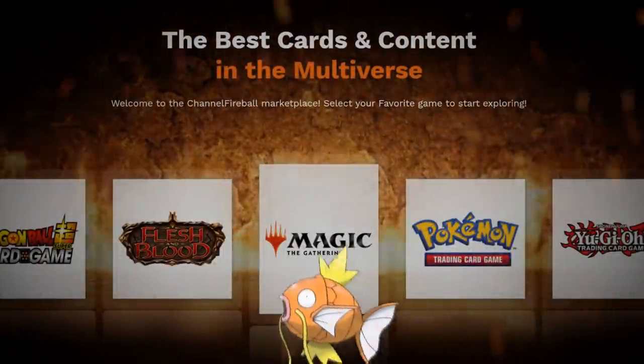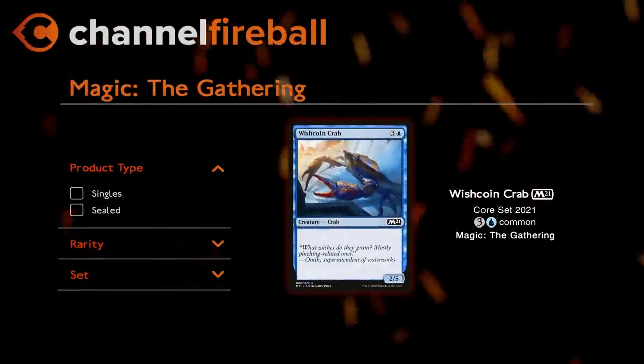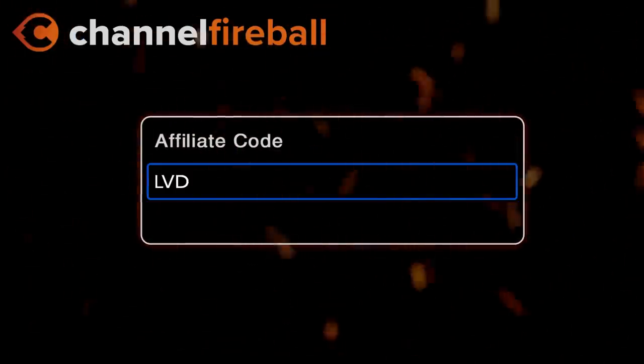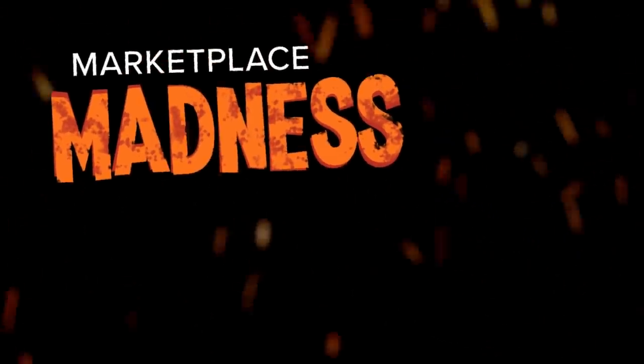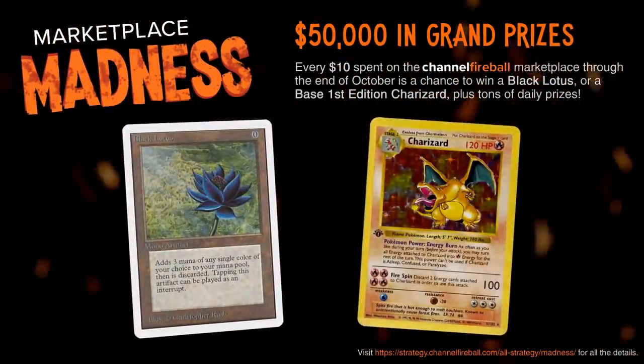Looking for Magic cards? On the new CFB Marketplace, you can buy directly from local game stores. Support the channel by using the referral code LVD at checkout and be entered into the month-long giveaways culminating in a Black Lotus and first edition Charizard.